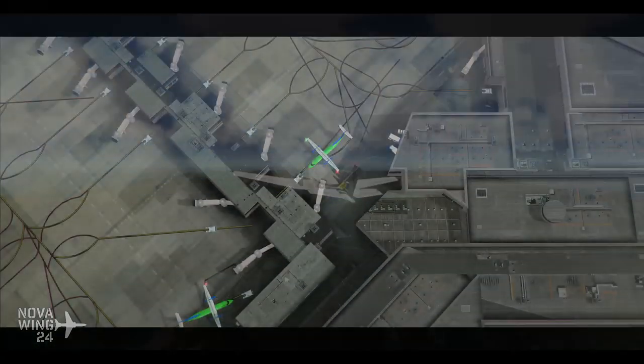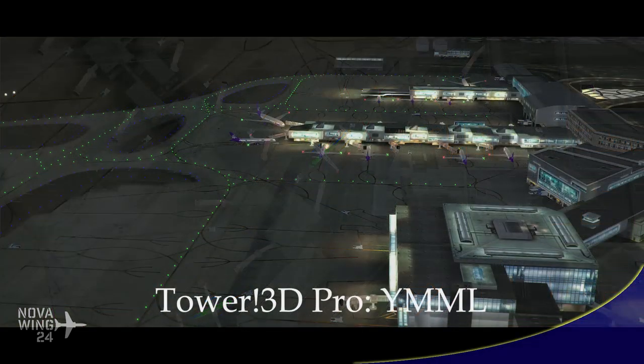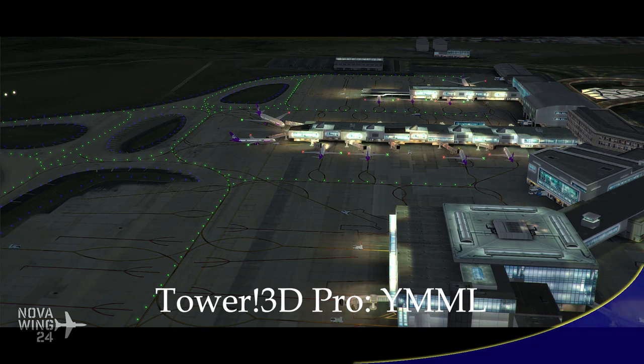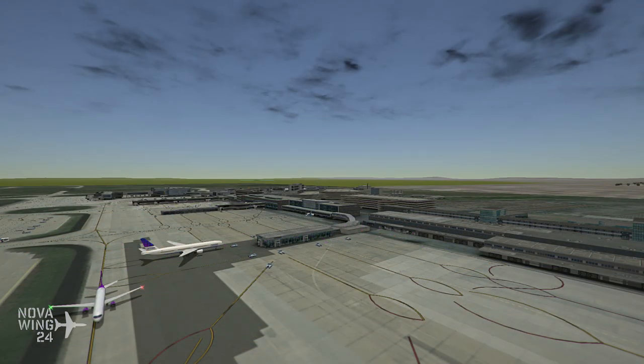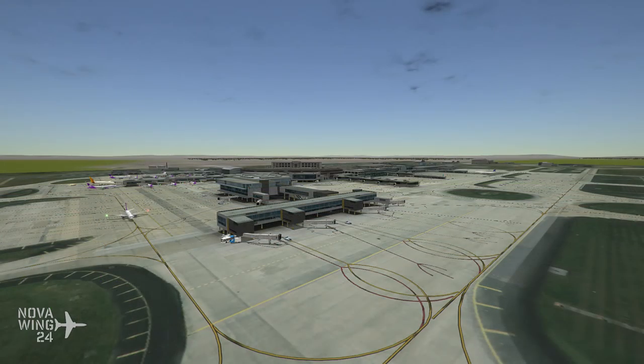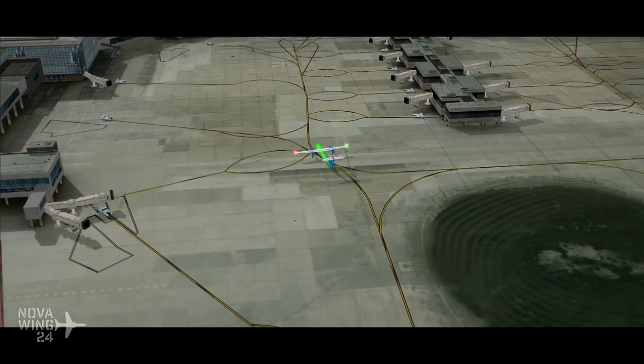Moving out of the normal flight simulators and into a flight simulation of a different kind, with Tower 3D Pro releasing their first Australian airport this week: Melbourne International Airport, one that I am very familiar with flying in and out of. It's done in a high degree of accuracy and gives you an additional airport controlling challenge. Coming in at 20 US dollars or your regional equivalent, available either directly from FeelThere's site or available via Steam now.